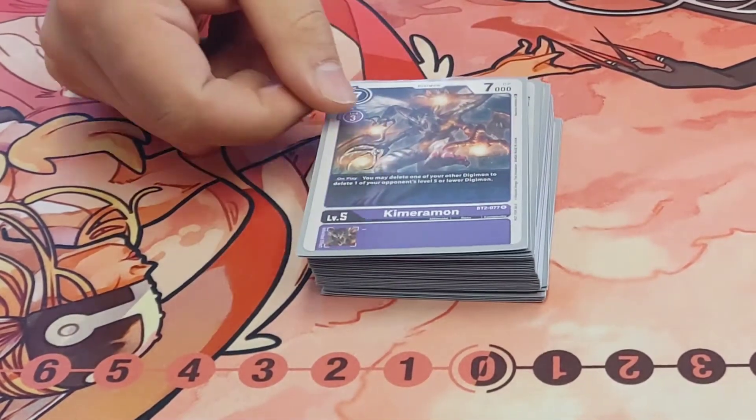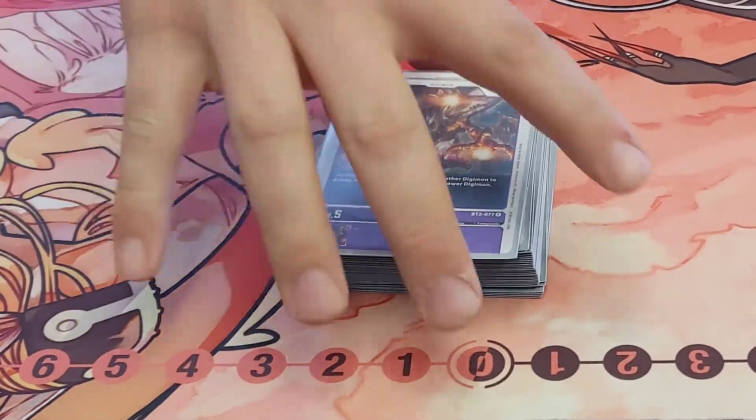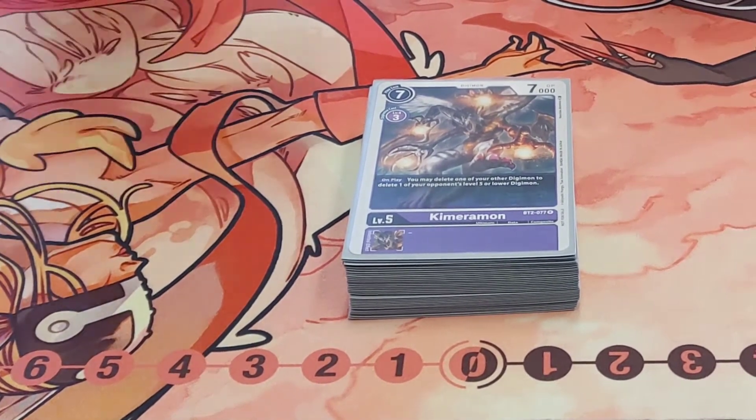Two Chimeramon — honestly just really fantastic going into the works with this, and also not bad on play. It's a great on-play for seven memory. Your opponent's at three, they're gonna go three anyway, you're at four memory, you're gonna give them three — you just trash their beat.